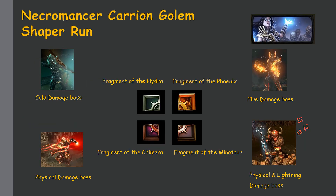Let me talk about how to get to the Shaper. To run the Shaper you need four fragments in your map device: Fragment of the Hydra — deals mostly cold damage; Fragment of the Chimera — mostly physical damage; Fragment of the Phoenix — mainly fire damage; and Fragment of the Minotaur — deals physical and lightning damage. I'm going to showcase each boss as well.